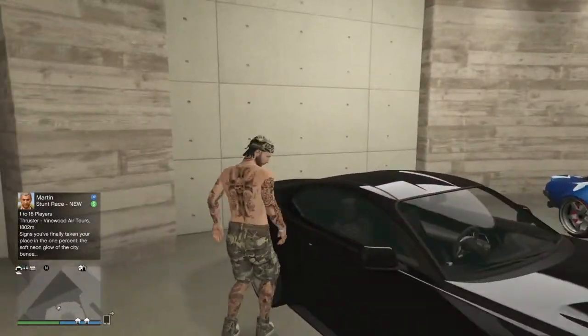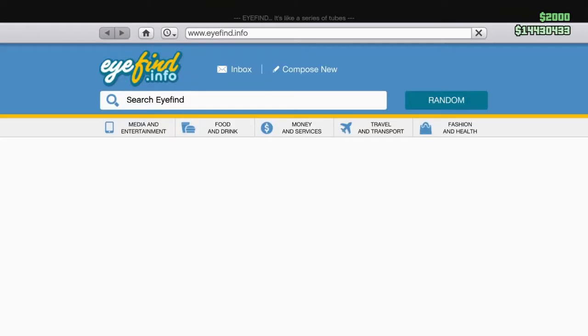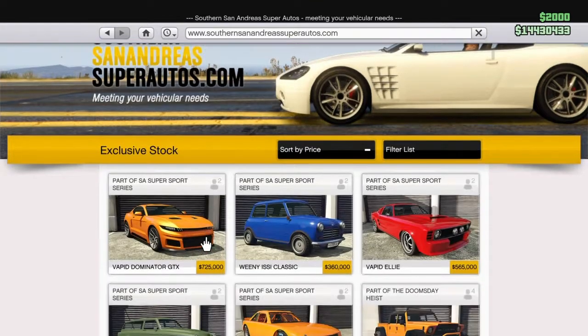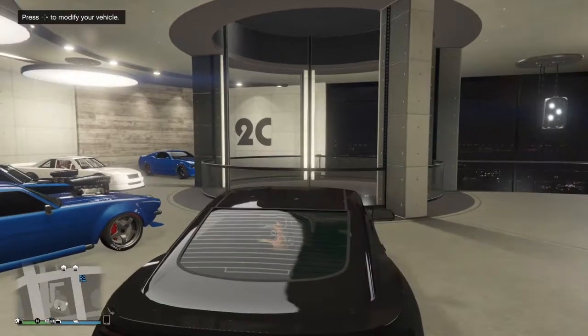I'll check the price for you guys so you can know if you haven't checked it yet. It is in Southern San Andreas Super Autos, and it's the first car — the Vapid Dominator GTX, $725,000. Not too expensive.